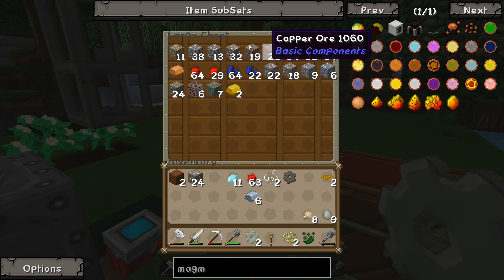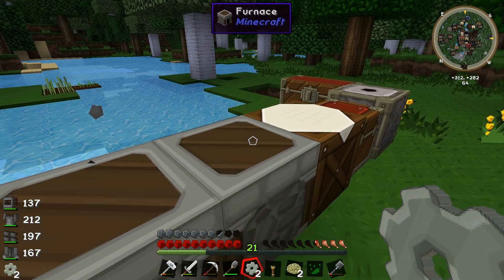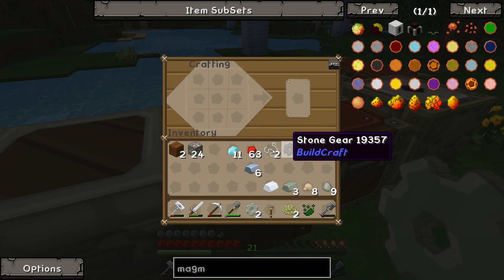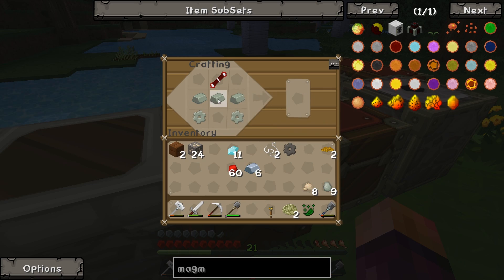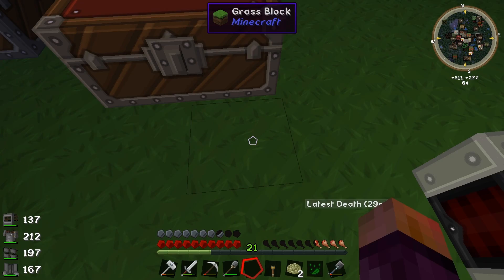Do we have any silver over here? We do — good stuff. I also kind of want to get the electric furnace hooked up to this as well. I think we've got everything we need now apart from this transmission coil. If we just do this real quick, hopefully before we go to sleep because it's getting dark. There we go — a Magmatic Dynamo. And sleep. We're going to sleep with that Magmatic Dynamo right next to us just so that we know no one's going to steal it while we're asleep.